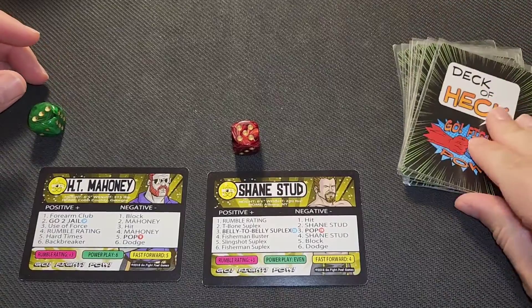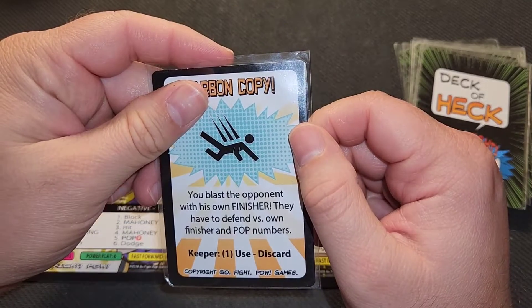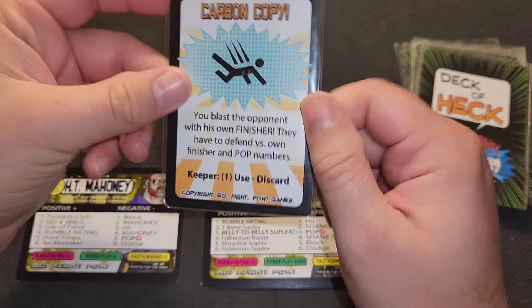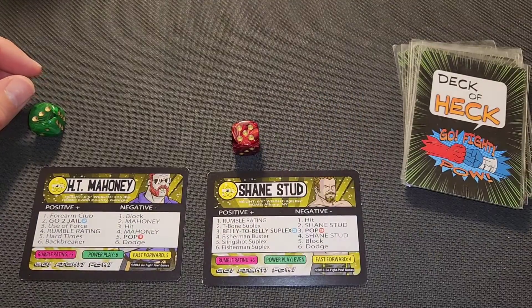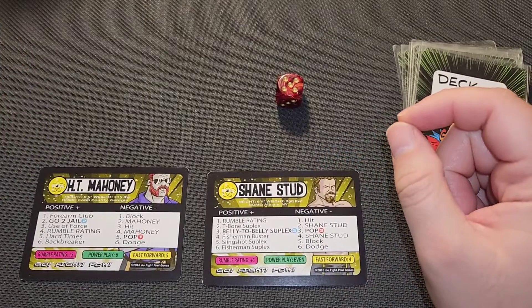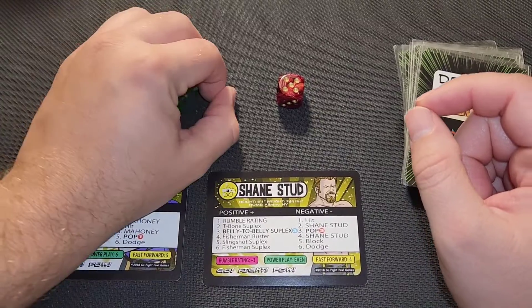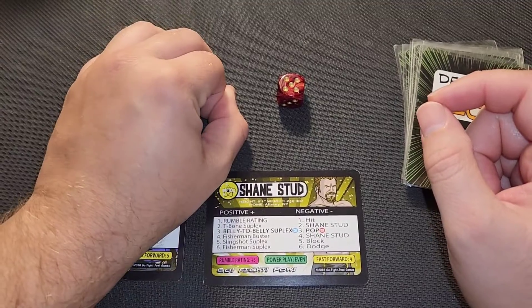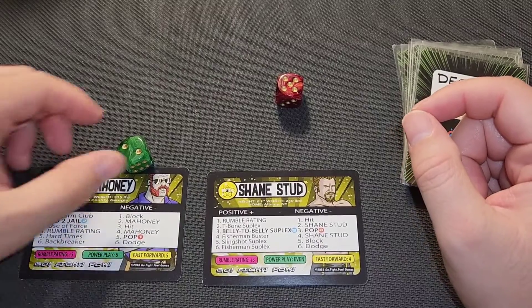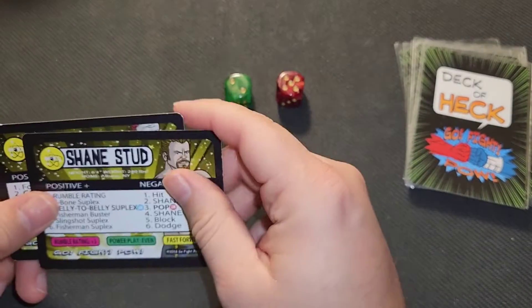Shane Stud has an eight to six advantage in the rumble and earns a Deck of Heck card — Carbon Copy! Shane Stud blasts the opponent with their own finisher, using Mahoney's go-to move with a rating of two and one. Mahoney has to avoid a one and a two on this roll, and he doesn't. He can still power play out if he rolls a six — no six. Shane Stud wins using Mahoney's own finisher. Awesome.